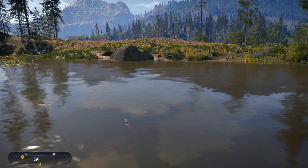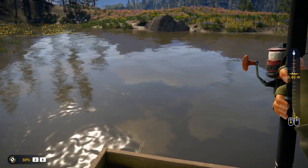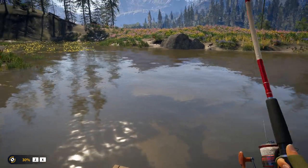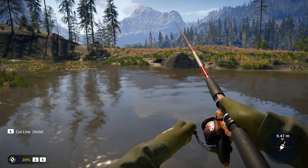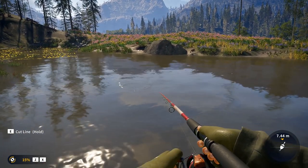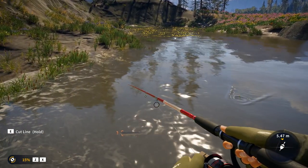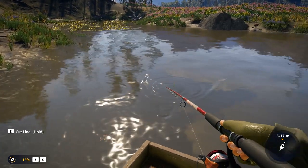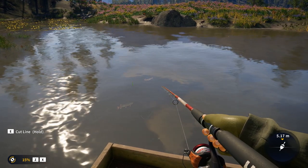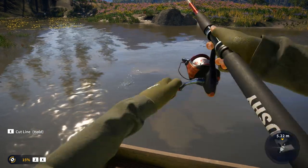Yeah, that is a pike as well. Look — not a bad one either. My favourite approach for them in game is float fishing with red worm. Now, in real life I would say smaller jack pike to medium pike would take worms — the odd big one would — but you wouldn't solely catch them on worms. I think they could change this up. The small to medium-sized fish should have a chance of catching on worm.